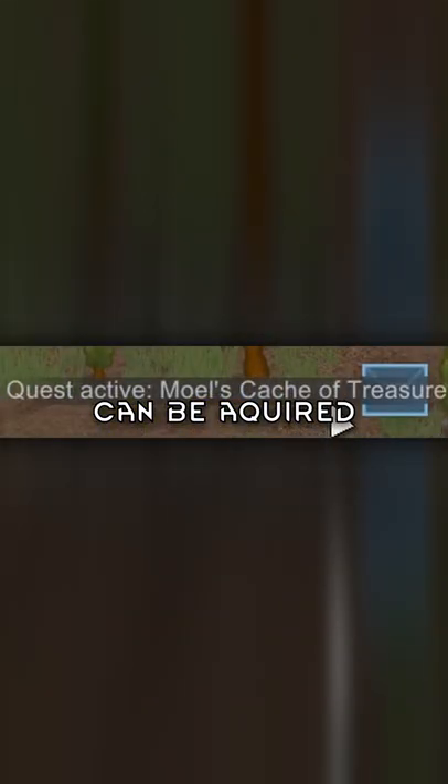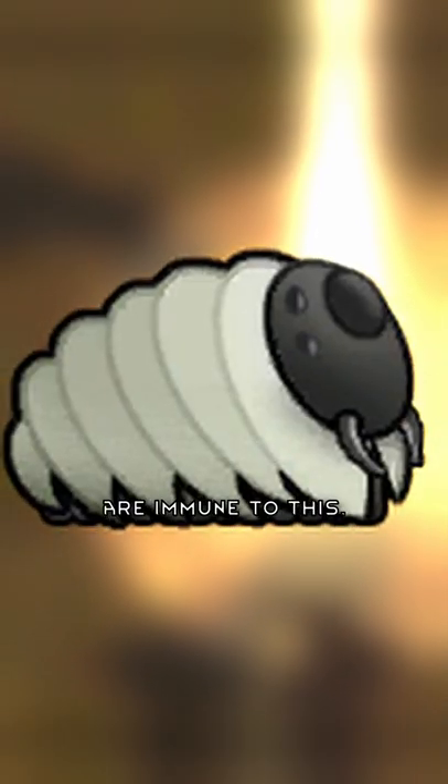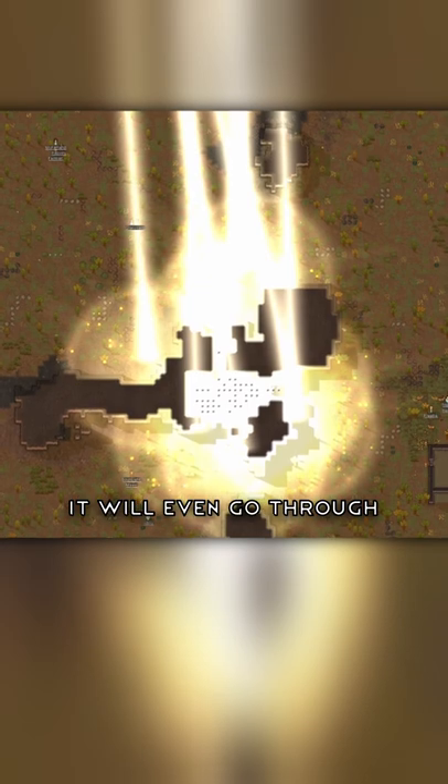RimWorld's power beam can be acquired through quests and traitors. It is one use only and mechanoids are immune to it. If you have a massive infestation, it will even go through mountains.